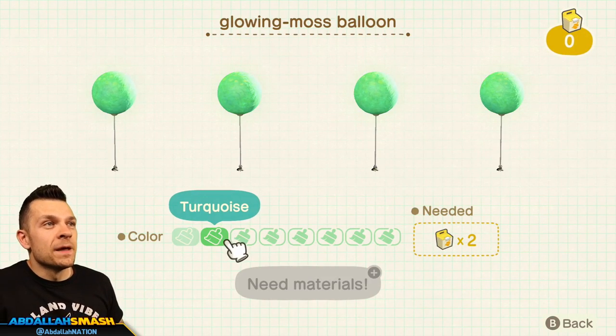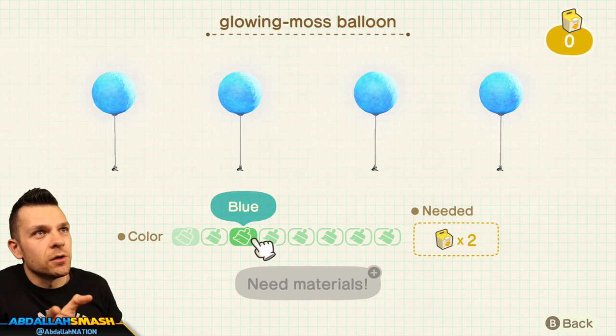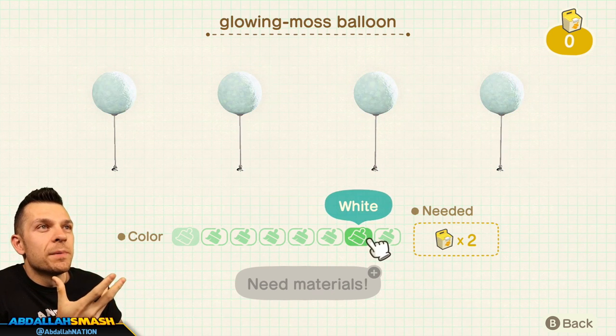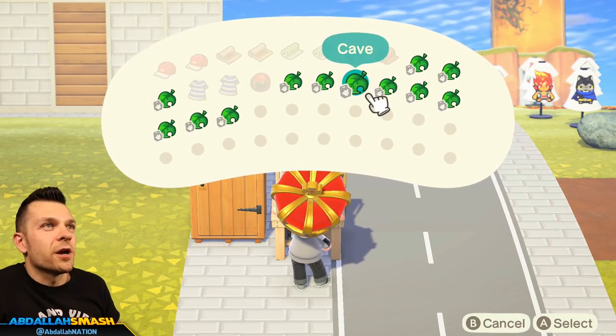Next up is the glowing moss balloon, coming in your basic colors. I really like this color of blue — honestly that very light blue is my favorite color. They kind of look like little cotton candy balls.